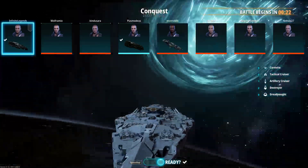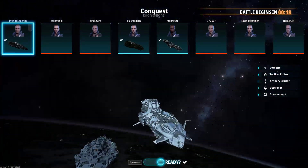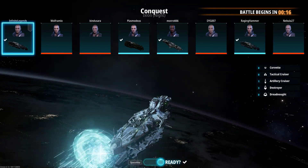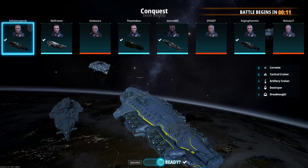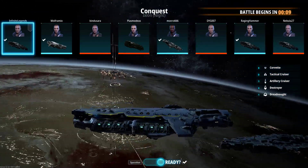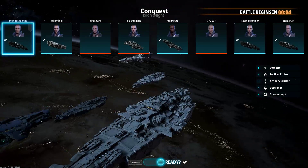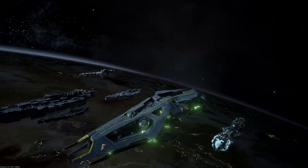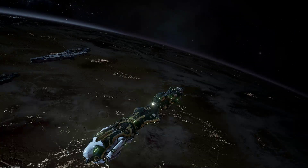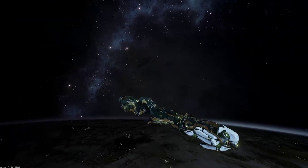Our allies are spawning in — we got a Nox class light tactical cruiser, a second Otranto, an Invictus, and Plansmodius is swapping to a tactical cruiser, so that's nice. That's a really cool front piece on the Nox class.